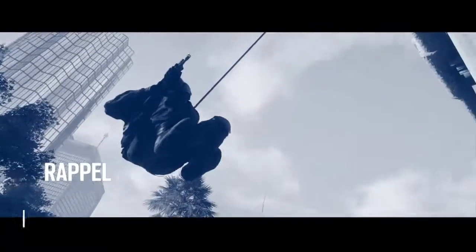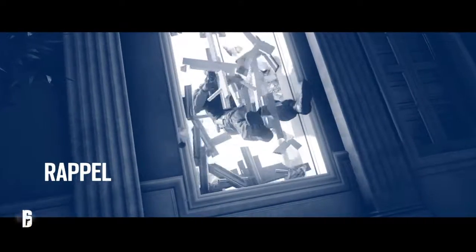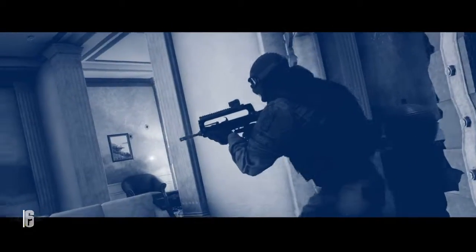Repelling is the quickest way to traverse the building, allowing you to bypass corridors and stairs. Once you reach the target, you will need to disarm a bomb loaded with an unknown chemical compound.